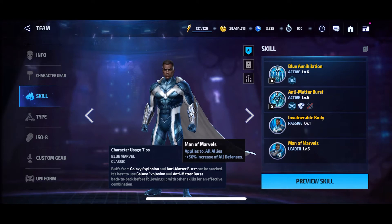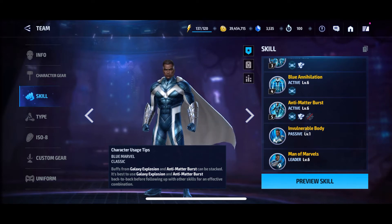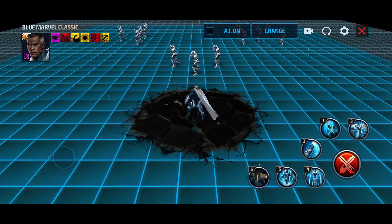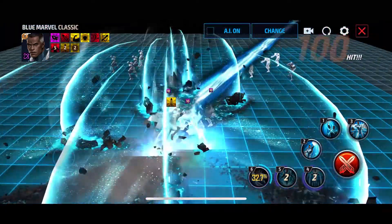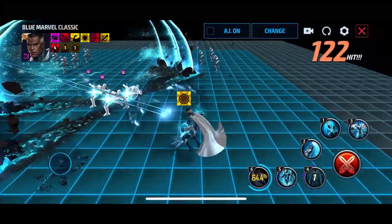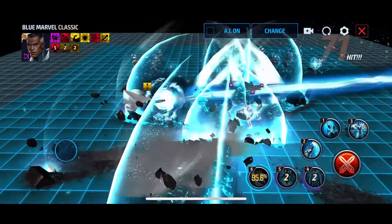His leadership increases all defense, and his passive decreases all damage received, so he's really tanky. For the skill rotation, you're going to press 4, 5 or 5, 4. Skill 4 on the D-pad is a movement speed ability, which is really nice because you can get out of trouble.